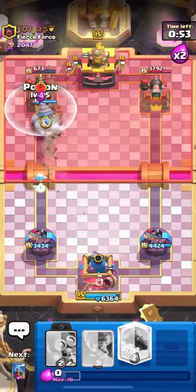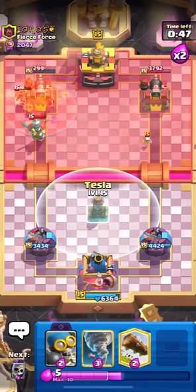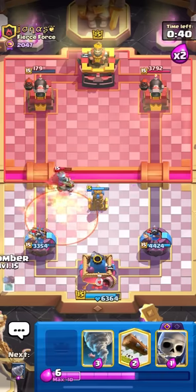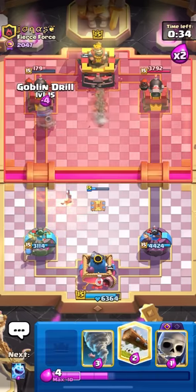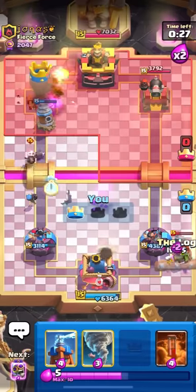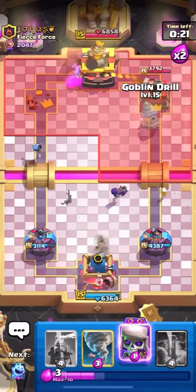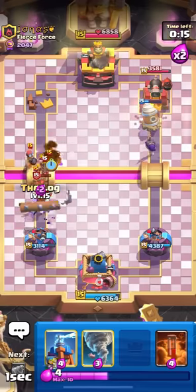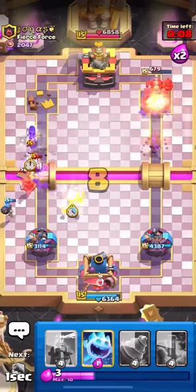I haven't even utilized my nato plus bomber yet — you'll see that at some point in the video. Let's just finish off this game. This guy should give up; there's absolutely zero percent chance he can win. I'm going drill again. He's going evo bomber at the bridge — this guy's funny. I'm going evo bomber and spam another drill at the bridge. I have evo skellies as well. He goes all in on the left side — the anger is just taking over. Bomber's gonna clean everything up — I take zero damage.